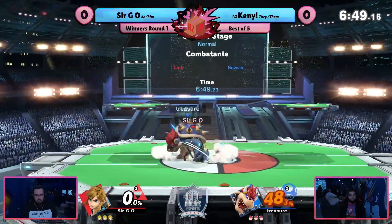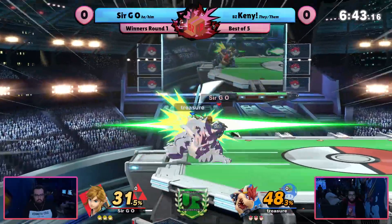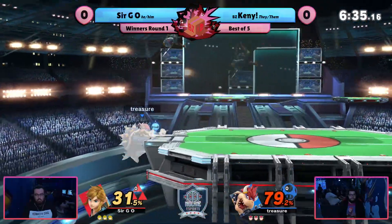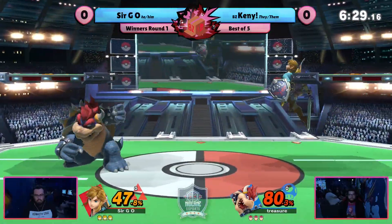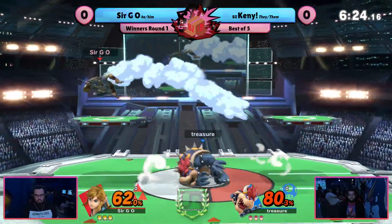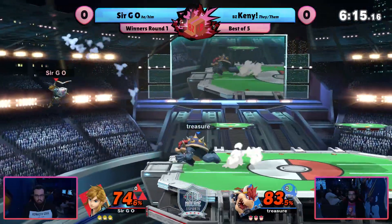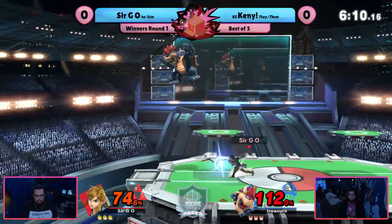We've got a couple of blue characters on screen: Bowser and Link. Mr. Showtime himself, Bowser. This is an interesting matchup. I think I may have played it a couple of times on the Bowser side. It can be annoying, but Bowser's approach options coming from the air are actually really good against Link. It kind of comes down to who jumps in the air first. Like, if Link gets in the air and puts Nair out, you can't really do much about it as Bowser. But same thing the other way — if Bowser's coming in with a Nair, you've got to respect it.